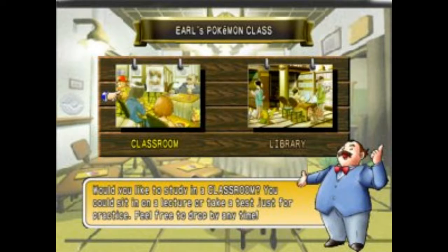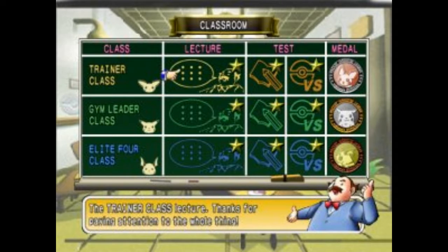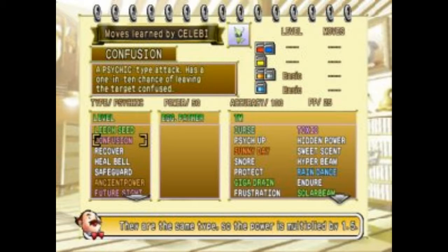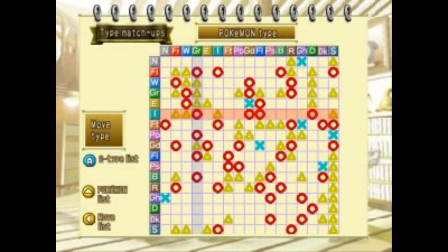With dozens of different lessons on type matchups, item usage, strengths and weaknesses of Pokemon, and general rules, it was rewarding to read through and complete everything. It even offered mock battles where you had to pick and execute the proper strategy to get full credit. The Pokemon library was complete from the start, letting you check what game and where to catch them. The move index allowed you to look up all the statistics tied to moves. They were both amazing resources for players. Earl even had a handy dandy type matchup chart, which needs to be updated nowadays, of course.